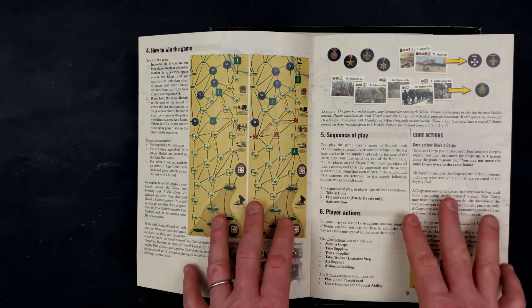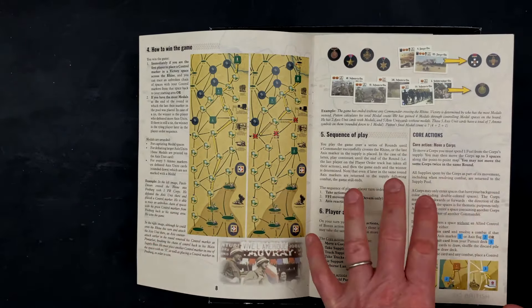If I were to give this a complexity rating on a wargame scale, I'm going to give this a 3 out of 10 — might be a little bit less. It's definitely not a complicated wargame, but there is some complexity and depth and thinking that will really stand out in the gameplay. The These Are My Credentials solitaire rules have a 16-page rulebook with quite a bit to cover.